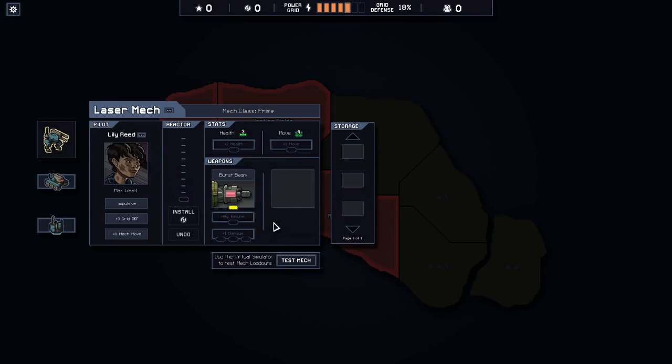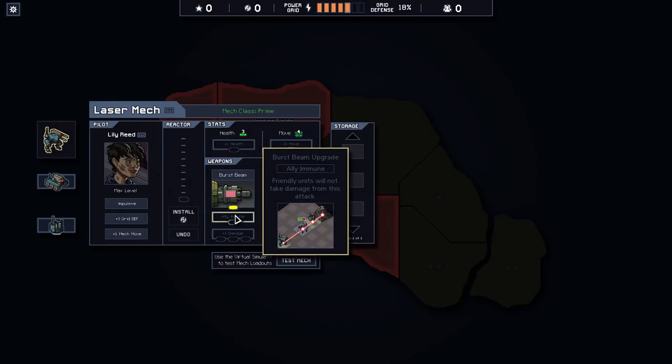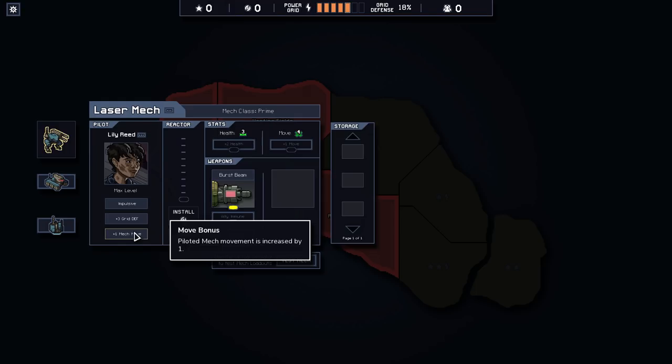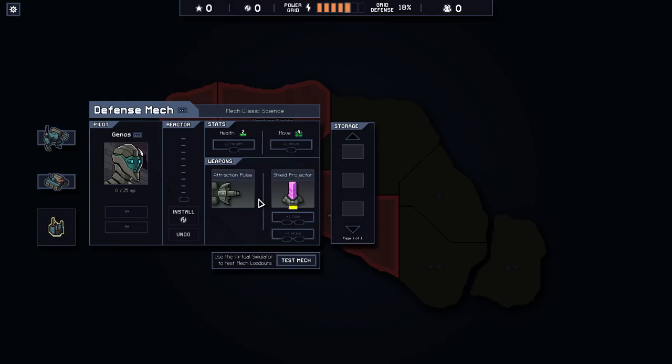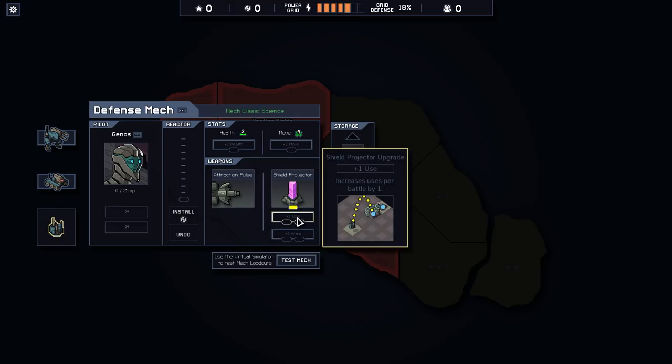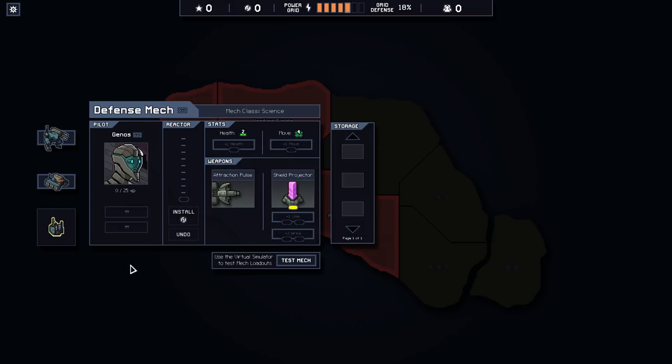Also, let's have a look at these. So you can make allies immune — friendlies will not take damage from the attack, which might be good for buildings, because I think it's going to also apply to buildings, because it looks like it doesn't end. Grid defense, mech move. And we already know how ramming engines work. Apparently attraction pulse doesn't get anything, but apparently you can get another use out of a shield projector.